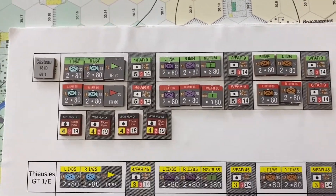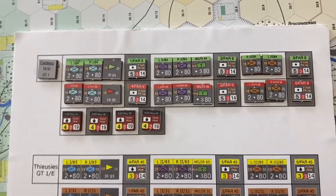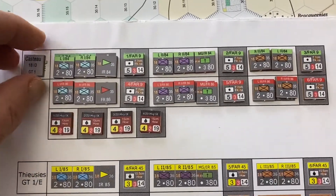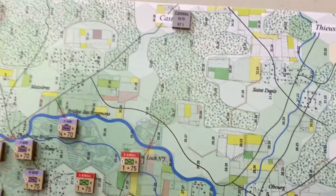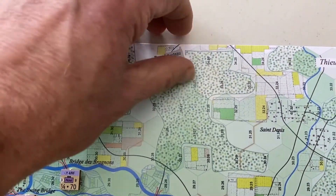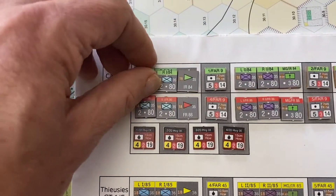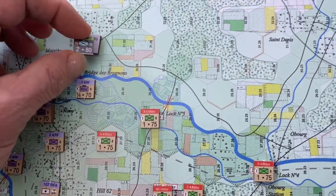Most games have you shuffling a long line of counters which takes minutes to move. Instead, we have a single counter that tracks the head of the column, and you simply move that. When you eventually get to a point where you want to deploy, you pick them off in order and they pop out of the head of column marker.